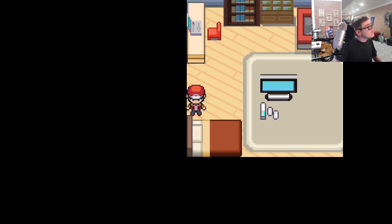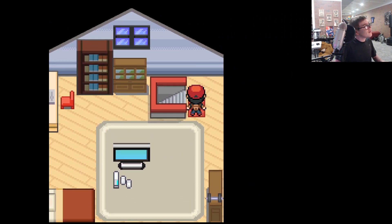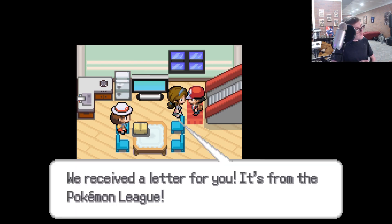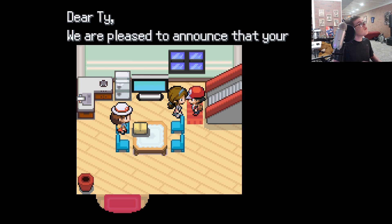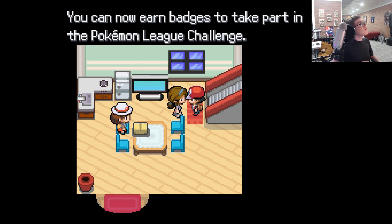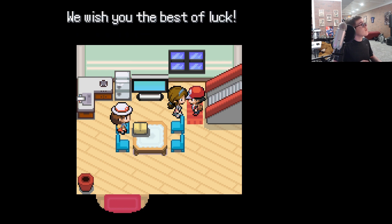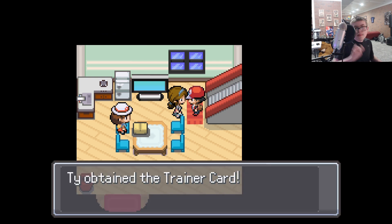We got our bed. Can we lay down? No. It's a very comfy bed. Okay, we can go downstairs. We received a letter for you — it's from the Pokemon League. Pokemon League? Oh gosh. Here, we'll open it. 'Dear Ty, we are pleased to announce that your Pokemon League application has been accepted. You are hereby recognized as an official Pokemon trainer. You can earn badges in the Pokemon League Challenge. We wish you the best of luck. The Pokemon League Admission Board.' Nice! Okay, we got our trainer card.